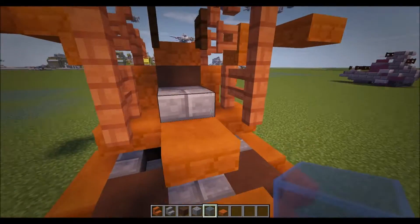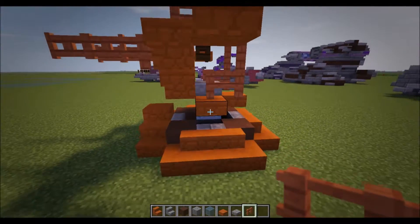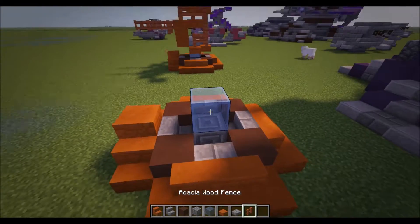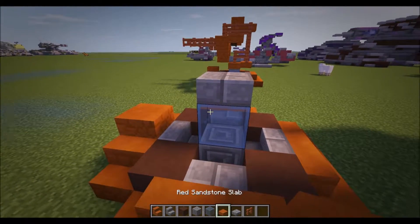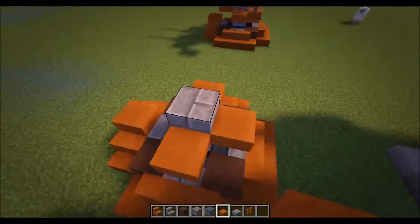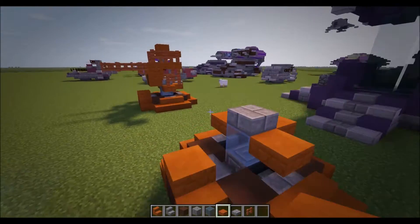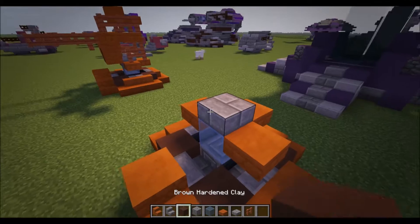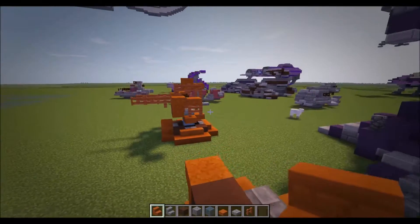Put a light blue stained glass here like this. Then take a stone brick slab and an acacia wood fence. Put the stone brick slab there, then take your red sandstone slabs and put them on the back three sides — not at the front, don't do it on the front side. Now take brown hardened clay, put that there, and then red sandstone stairs on either side of it just like that.